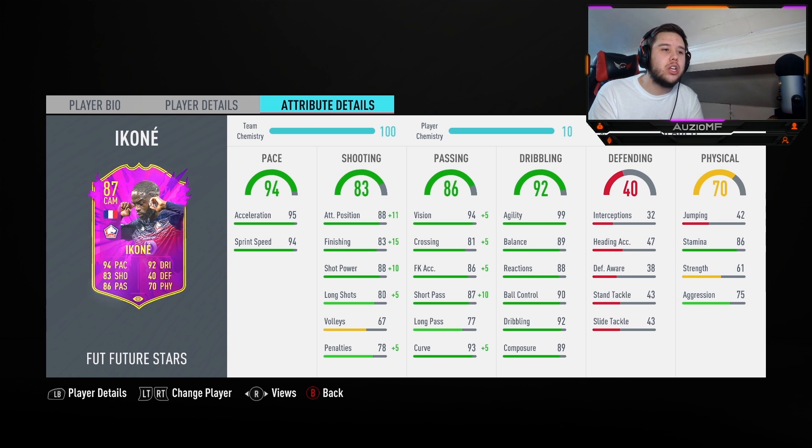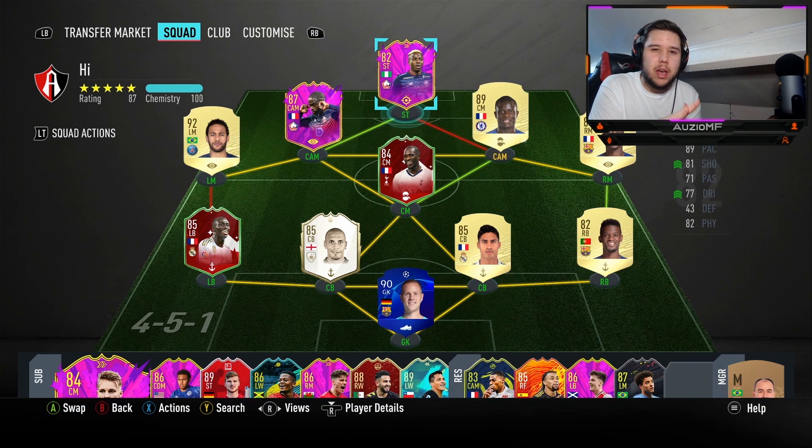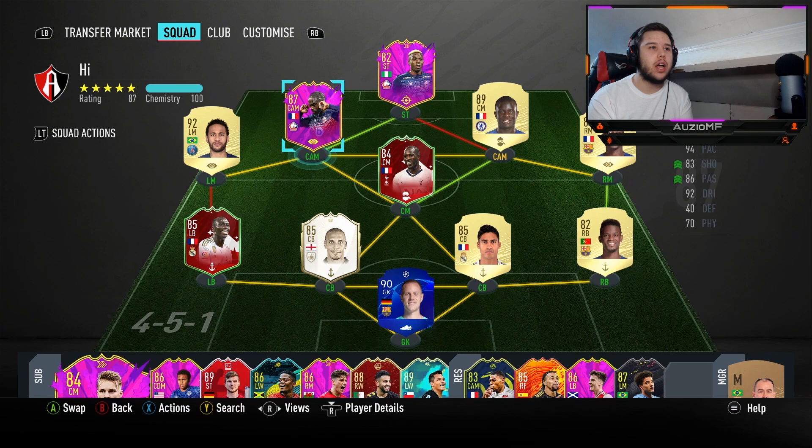The 89 balance means he's not going to do those falling-over animations. The composure is going to be very nice simply because if Virgil van Dijk or headliner Kris Mourne comes towards him, he's not going to panic on the ball — he's going to keep calm and composed and not take bad touches. He has 86 stamina so he's going to last throughout the whole 90 minutes. 61 strength means he's going to get bodied, but hopefully that 75 aggression helps. Today I've linked him up with Neymar, Osimane, Kanté and Suzoko. He gets a strong link to Ikoné, so I'm going to try to link him and get him on 10 chem.